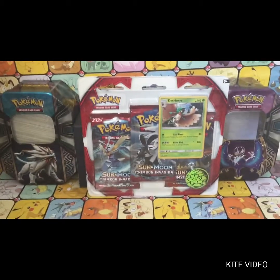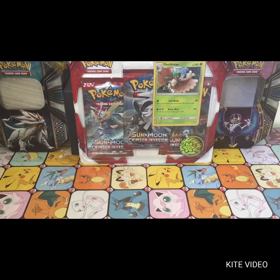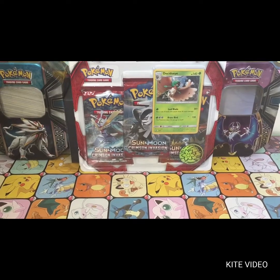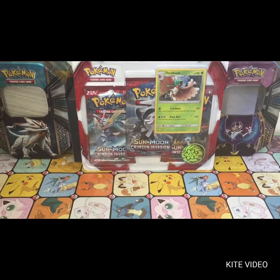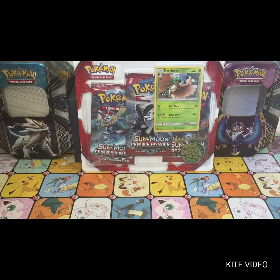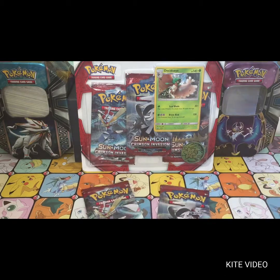We're now going to go back to Crimson Invasion. We're going to be opening one blister pack today and one blister pack tomorrow. We've got the Snubbull promo with the coin again. We won't really be showing that too much, but we will be cracking on these boosters — there are three in total. We're going to be giving you three code cards at the end of this video, so stick it out for that.